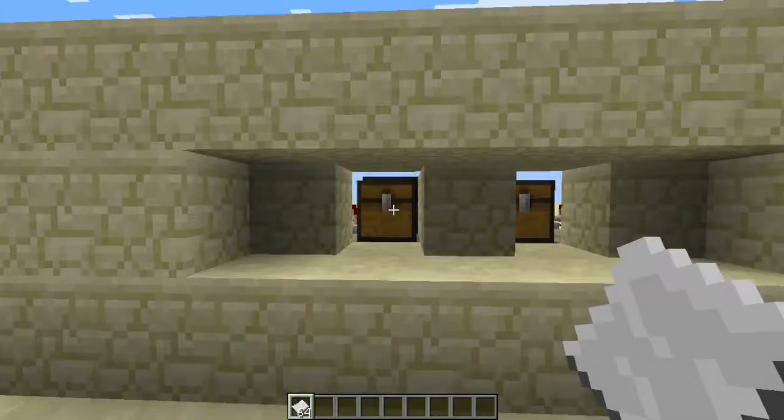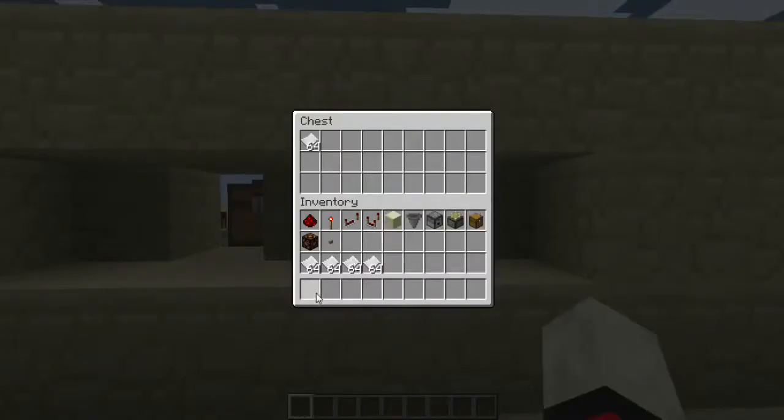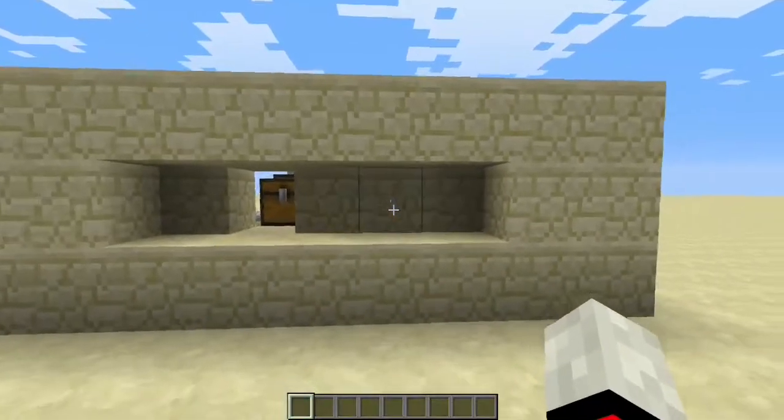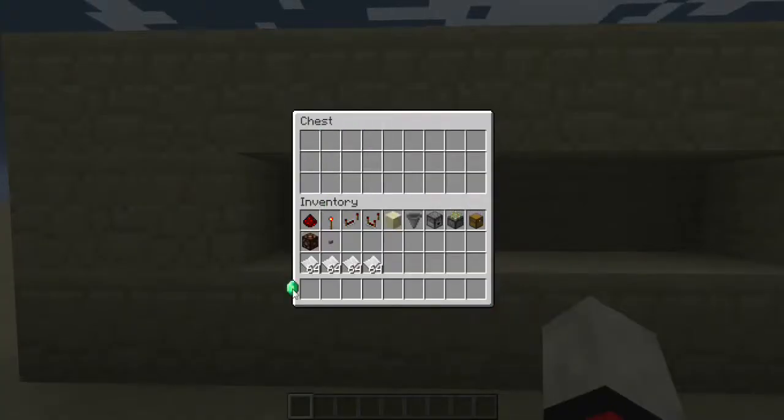You look in this chest — there's no emeralds — but this is the chest you spend in. So I look in here and insert the 64 stack of items, and this thing goes up so I can't see any more, and when I look in this chest, there's an emerald in it.